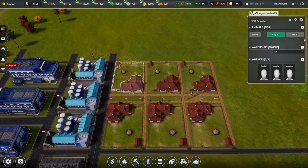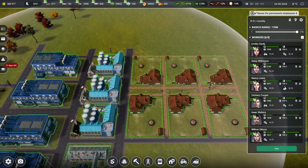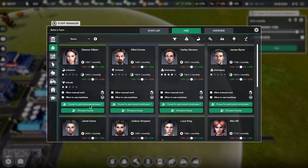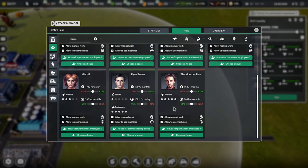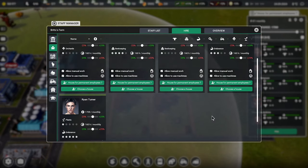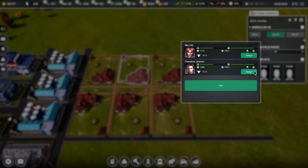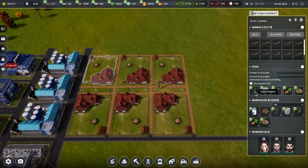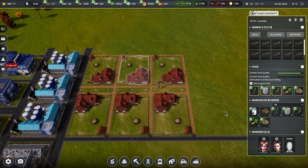The animal people are going to be the issue - we're going to need six. We might need one more house. Eleanor, Jamie, Josh, Mia, Theodore - Eleanor, Jamie, Josh, go. All of them. I'll set them to grass, silage and oats - that's all we really need. Done.